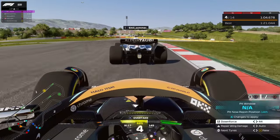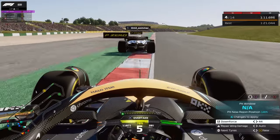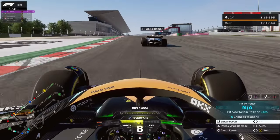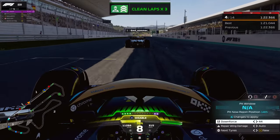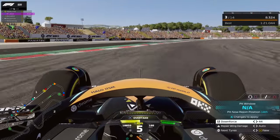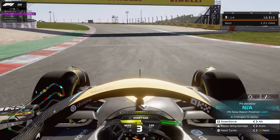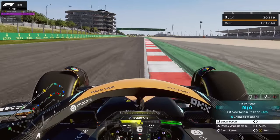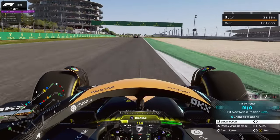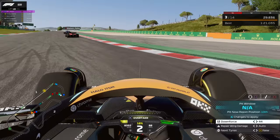The two guys in the lead are just gone at this point. I'm still within DRS range of the Alfa Tauri and tuck in behind to use DRS. I go for the move on the inside into the first corner — very difficult on the inside — but I stick the car within track limits and get the overtake done. I'm very proud of that overtake, it was nicely executed.